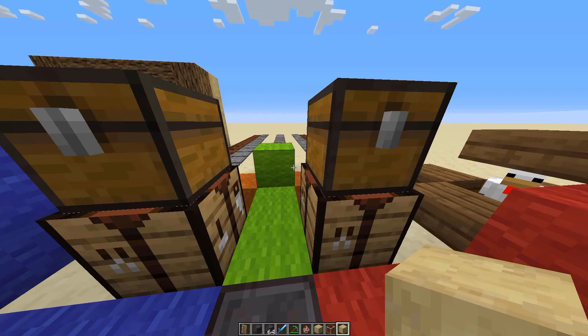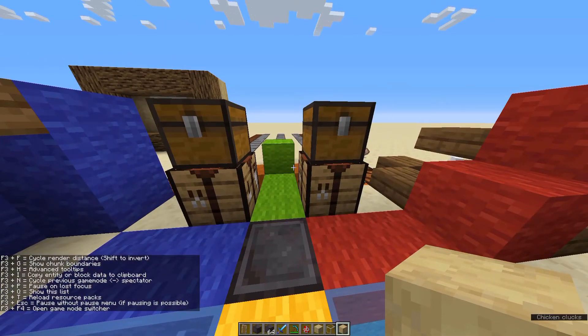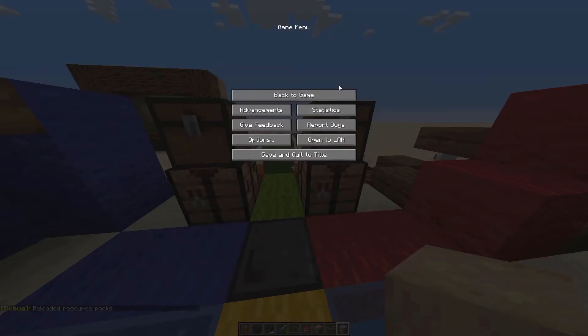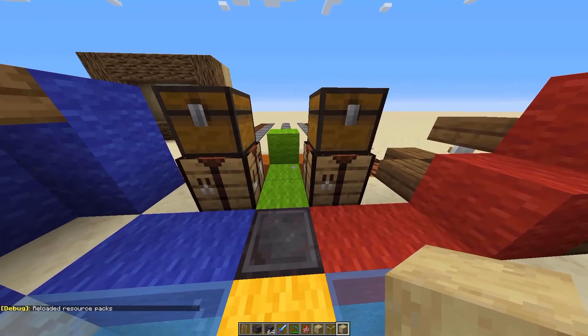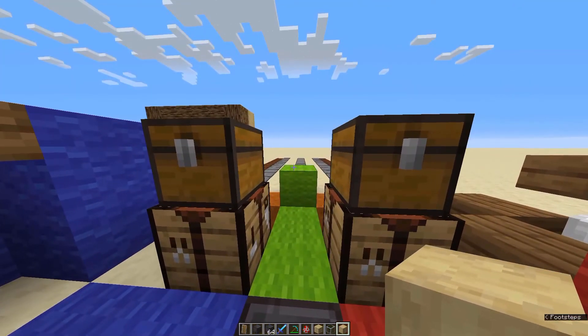With F3+Q you can see the full list of everything you can do with the F3 button. F3+T reloads all your resource packs. F3+Escape pauses the game without showing the escape screen — useful for capturing the debug screen in screenshots without a menu overlay.